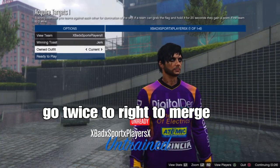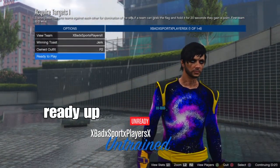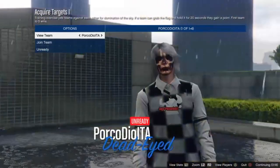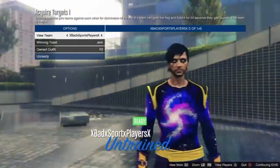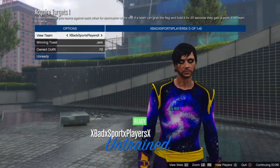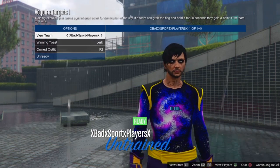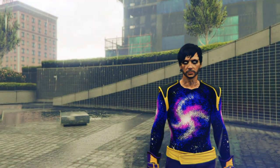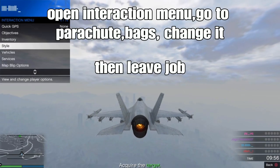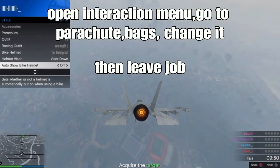Go twice to the right to merge your outfit components. You'll notice we got the top and boom - get the belt. Ready up, and have your teammates ready up as well. In the video, you won't be able to access accessories for some reason - it's a bug. Once you're in the job, open your reaction menu, go to parachutes, go to bags, and just change your bag, then leave the job.